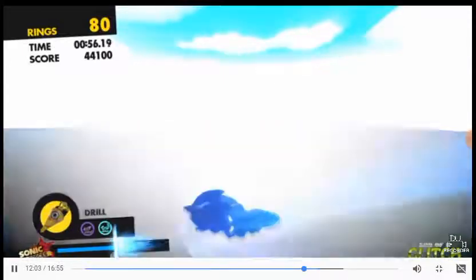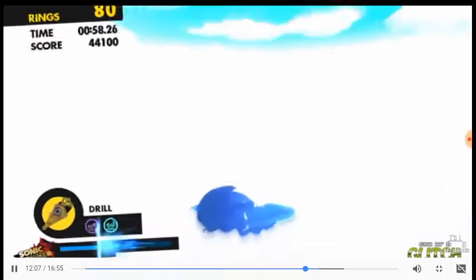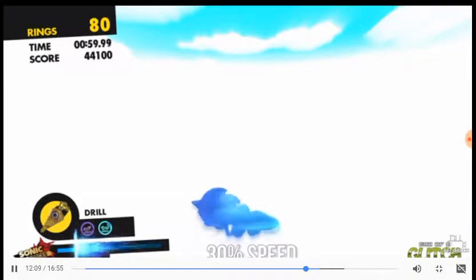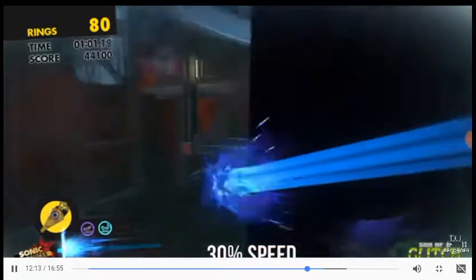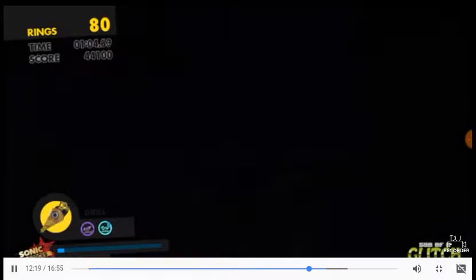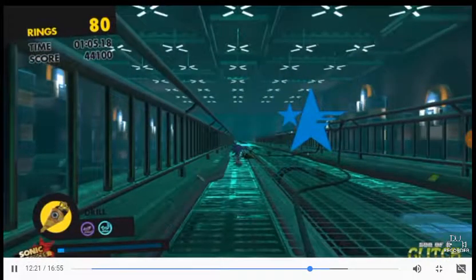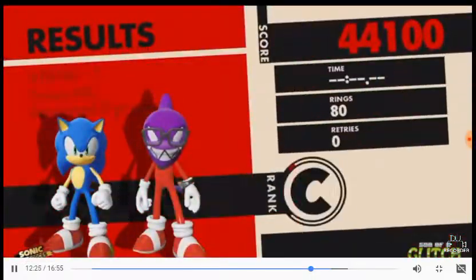This will make Sonic and the Avatar character run right through the ramp and out of bounds. You want to keep boosting while holding left until the boost meter reaches about here, and then you need to switch to up left. You then just need to continue boosting up left until the boost meter reaches about here, and still holding the boost button, charge up the drill as much as you can, and then still holding up left, just let the drill go.